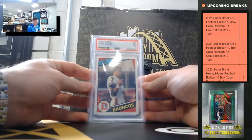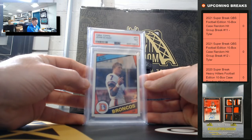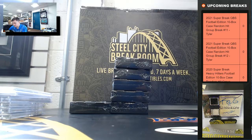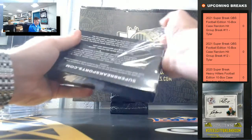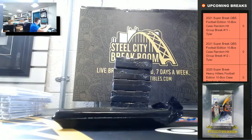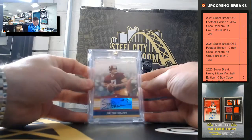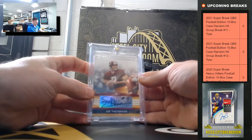John Elway, the '84 Topps PSA Near Mint 7 — it's a nice John Elway rookie. Joe Theisman — it's a nice Joe Theisman auto.